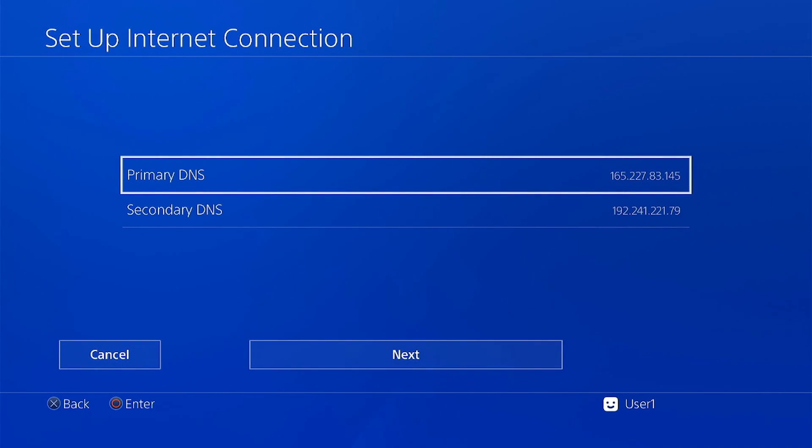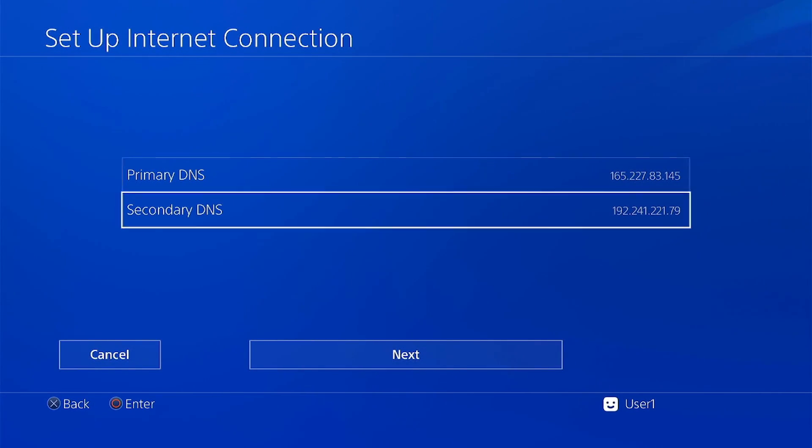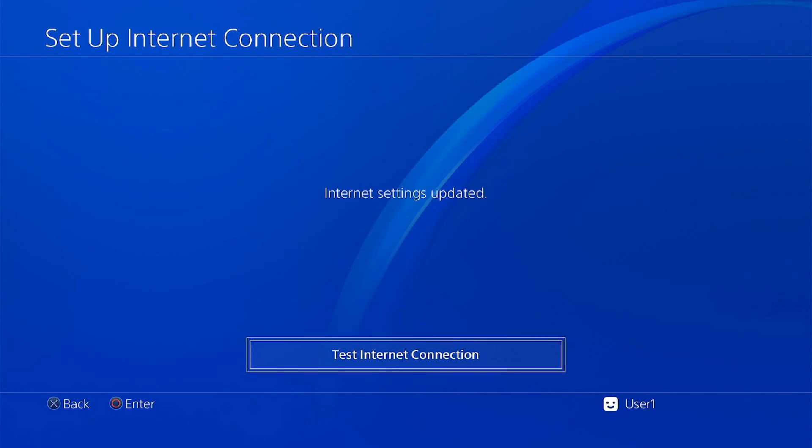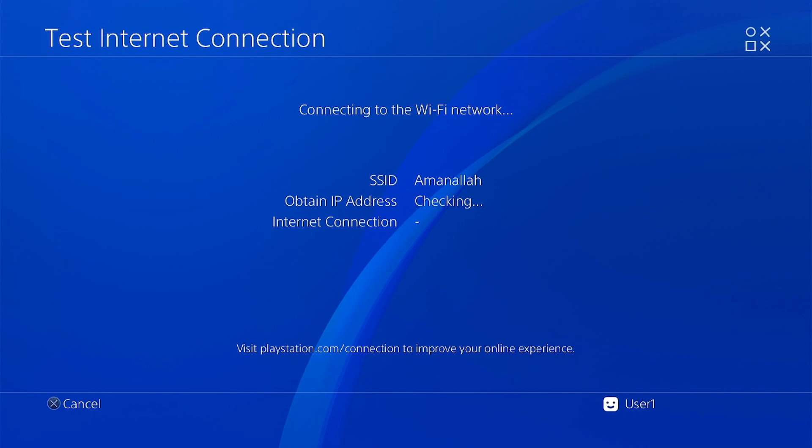We'll provide the DNS in our comment section. Now, choose next, then automatic, do not use. And test the internet connection. You should get success on both the internet IP address and the internet connection.